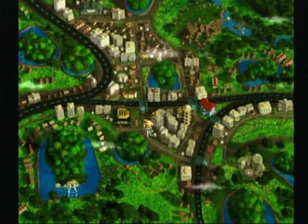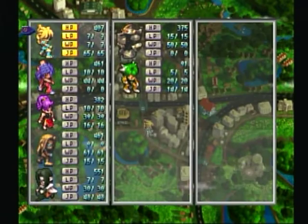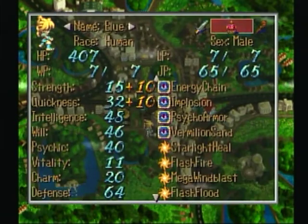Now I want to show you what my party looks like, because there are going to be a couple things different. First of all, look at Blue's stats — he's got up to 407 HP. He's got a variety of different spells, some familiar, some not. We have Mega Wind Blast and Flash Flood, which are two pretty cool spells. Mega Wind Blast is probably the most useful. Flash Flood actually automatically kills all of your enemies — it's an auto-kill.